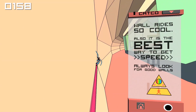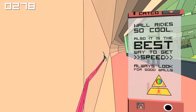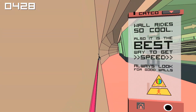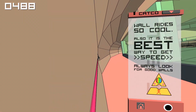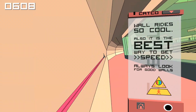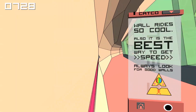On the left upper corner of the screen you can see a number, and this number is the speed you're at. Look how it increases as you go along the wall. In an infinite loop you can gain infinite speed — theoretically. Just keep riding the wall.